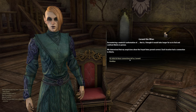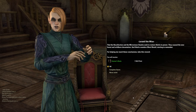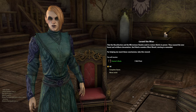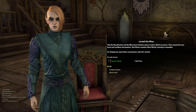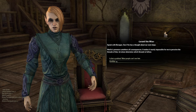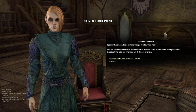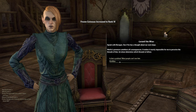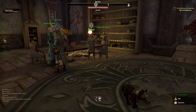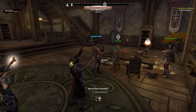Laramil confirms our initial investigations are complete and awards a reward for helping reach these conclusions. She notes that Aethelia's presence untethers all consequences, making it nearly impossible to perceive the threads of fate. We get a skill point for completing the quest. We now need to speak with Baragon about next steps.